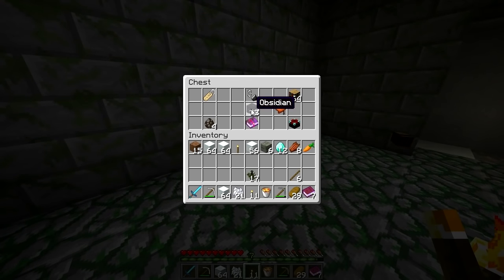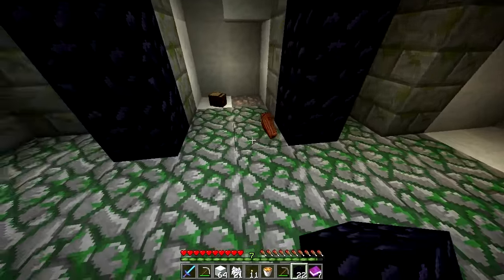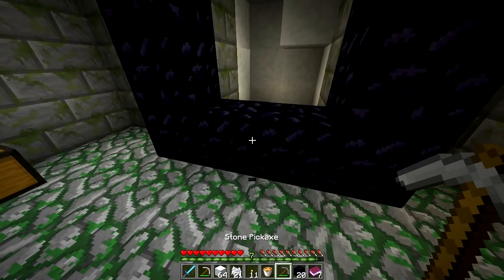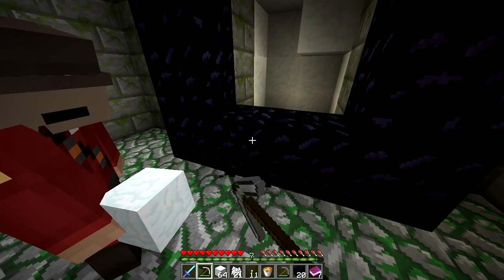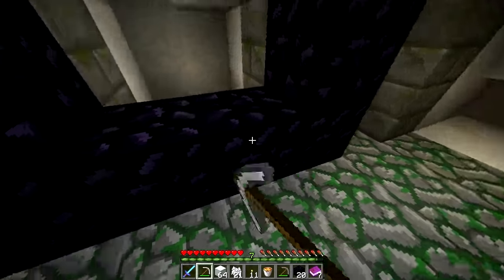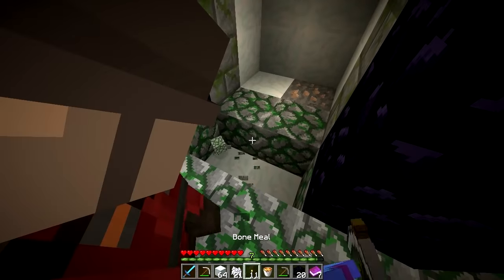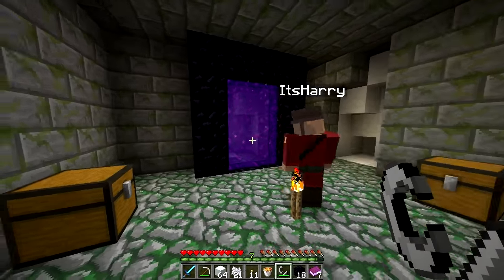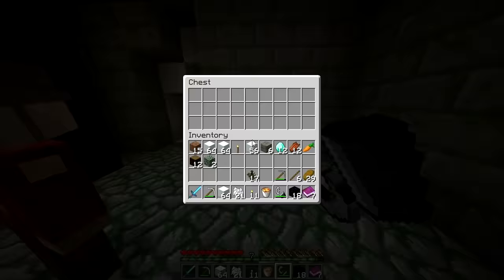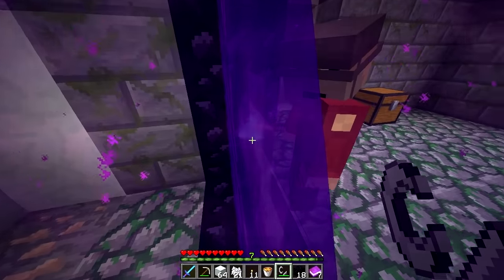Let me get it — torch on there. We got an enchantment table, obsidian, and flint and steel. Let's complete the challenge real quick — like this, right? I'm grabbing the other stuff. Oh my god, made it. Don't walk in front of me! Okay, let me fix this. Let me light it with the flint and steel — boom boom!